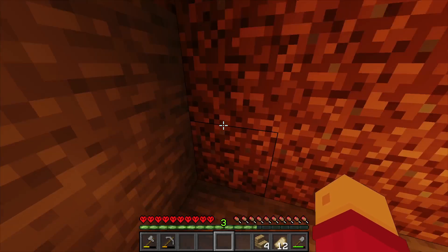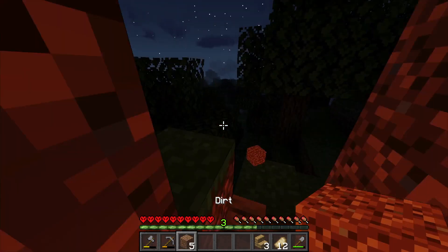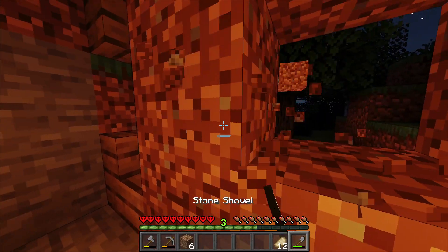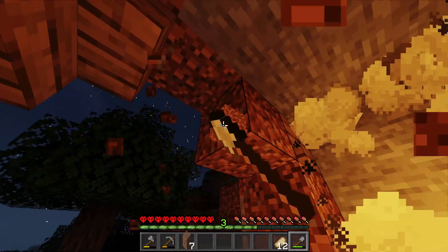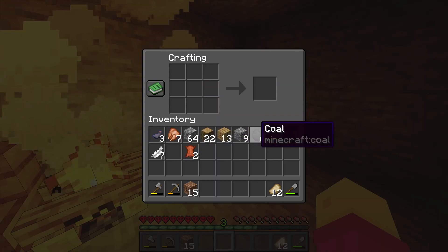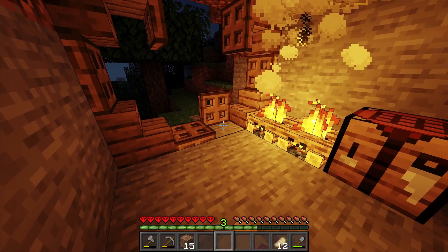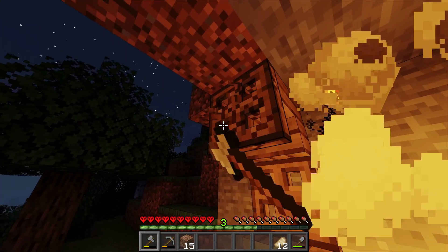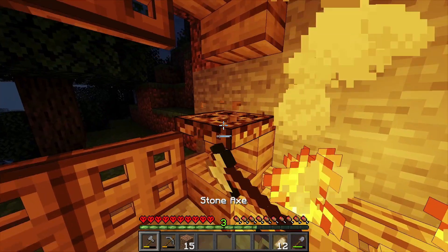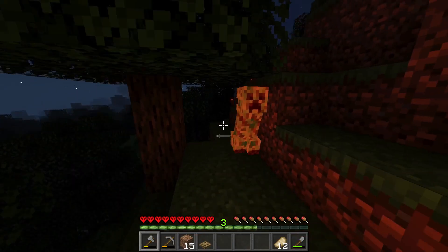I'm going to make a little entrance to our hobbit hole. I do have an idea for it but it's not going to be particularly easy to defend from mobs if I'm just going to have an open door. I could do that — that could be a good way of defending off mobs — but I have a feeling that skeletons could just shoot through it.